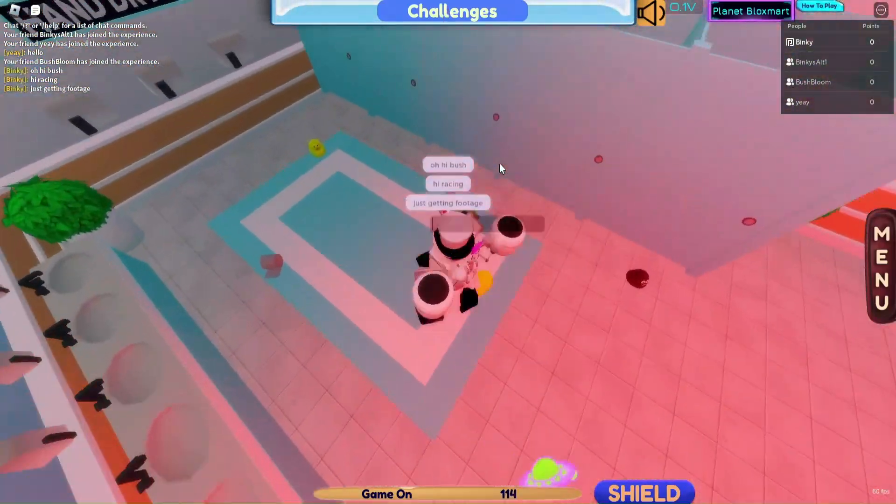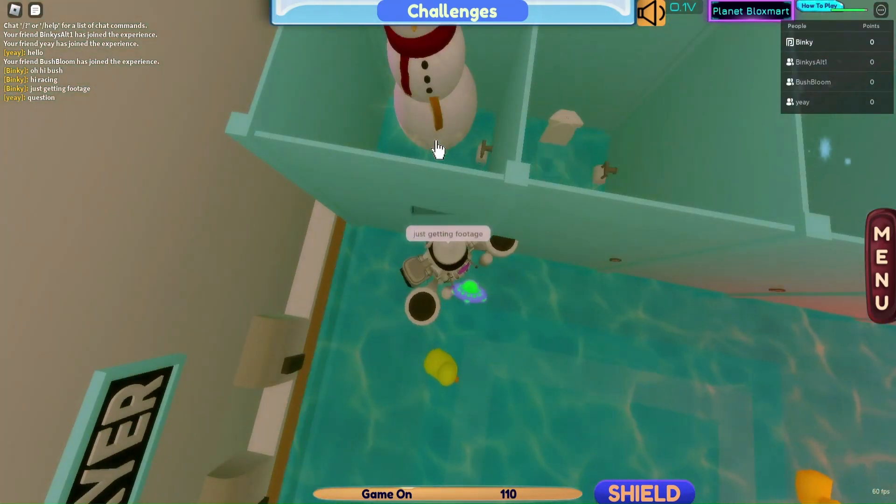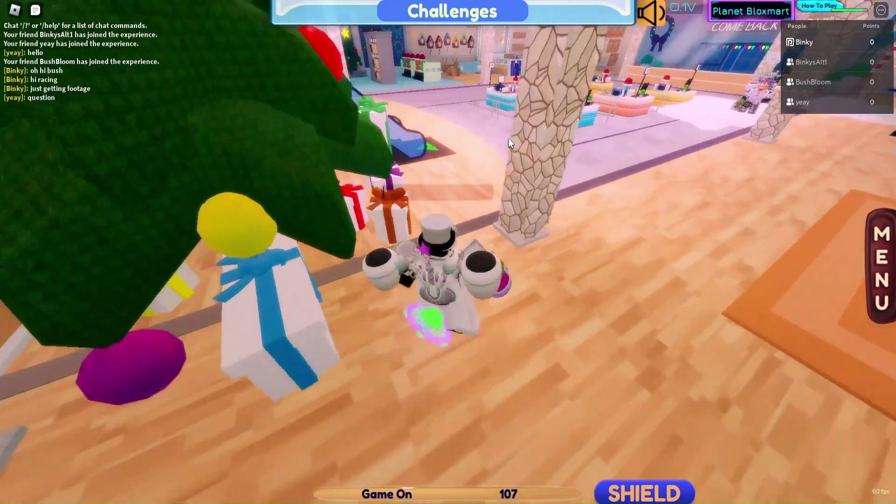First off, join Shopping Wars and select the BlockSmart map. Then go to the downstairs toilets and click the middle toilet 5 times, and the far left toilet 1 time.